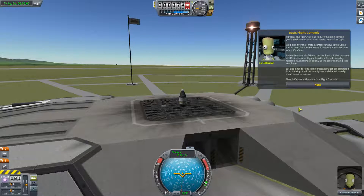Throttle plus pitch, yaw, and roll are the main controls you'll need to master a successful crash-free flight. We'll skip over the throttle control for now as this vessel has no need for it. Remember that all of these controls have a limited amount of effectiveness, so bigger, heavier ships will probably respond much more sluggishly to controls than a small one. As stages are separated from the ship, it will become lighter, and this will usually mean easier to control. Next, let's look at the rest of the flight controls.